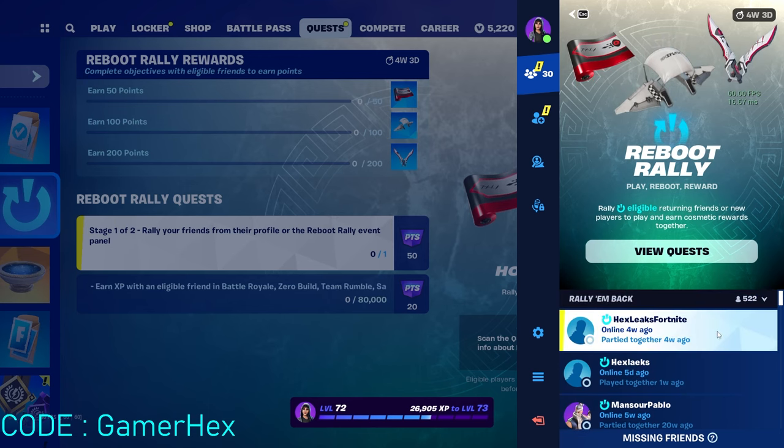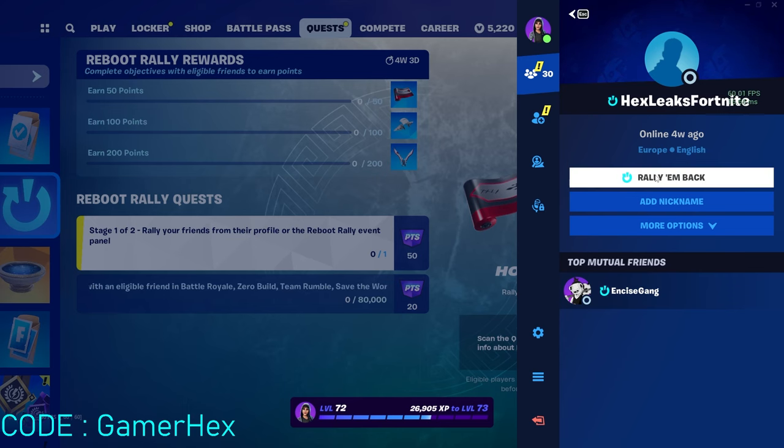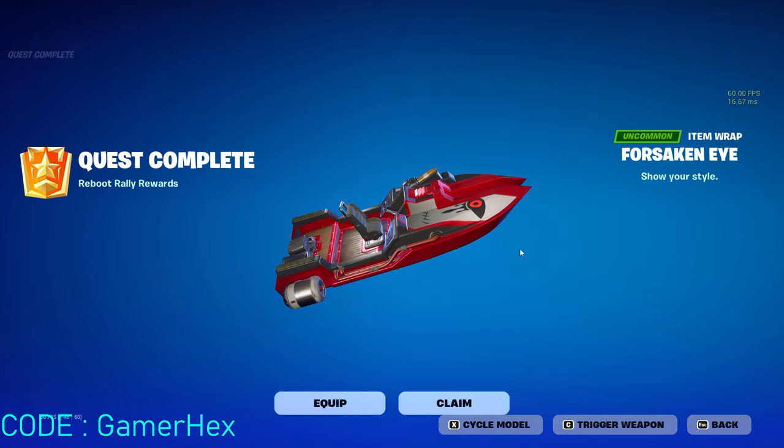Once you click on any of these players, just click 'Rally Them Back' — that's it, literally that's it. You will see the icon, press close, and the quest is done. Simple and easy, doesn't take any time. Thanks for watching, see you in the next one, bye!